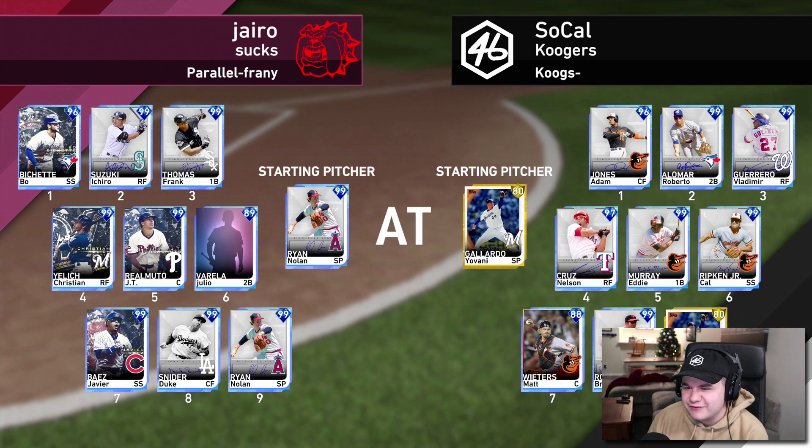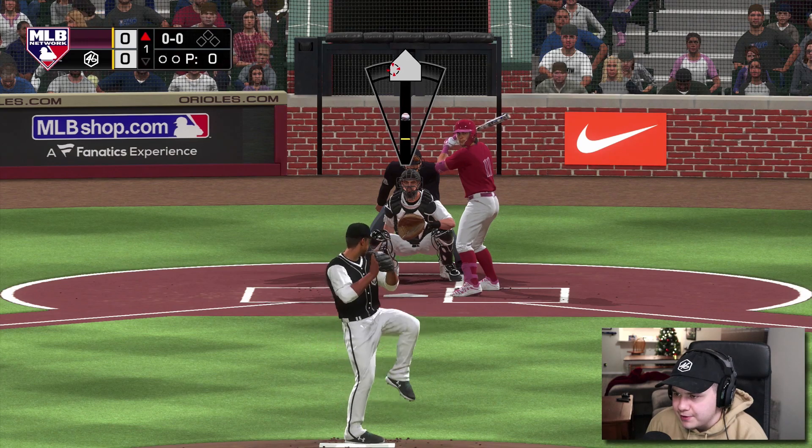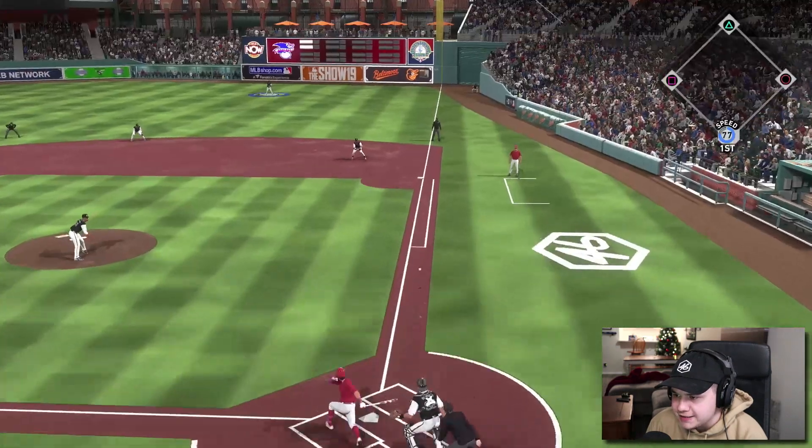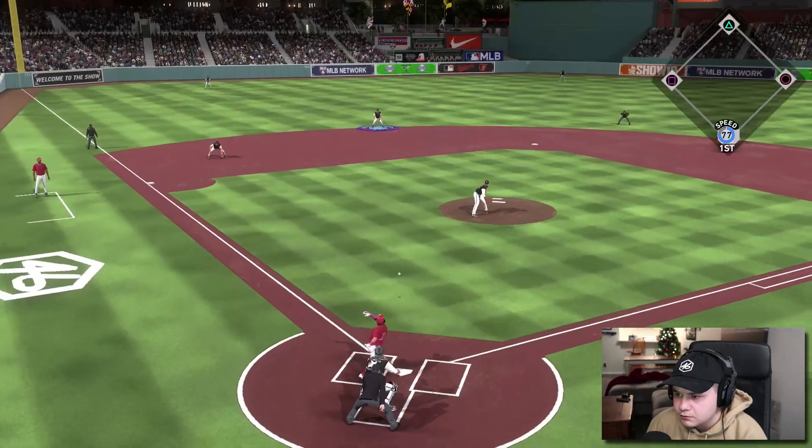Nope, we got Yovani Gallardo. This is not gonna be good, man — this bullpen's gonna be a liability. Yovani Gallardo, I'm gonna need you to play above your ratings today, because I'm not loving the fact that we have a gold on the mound.